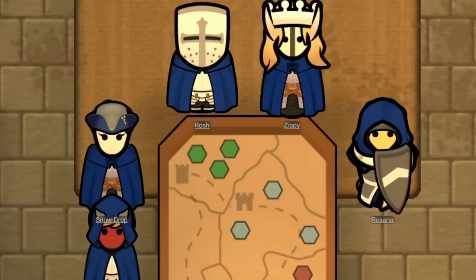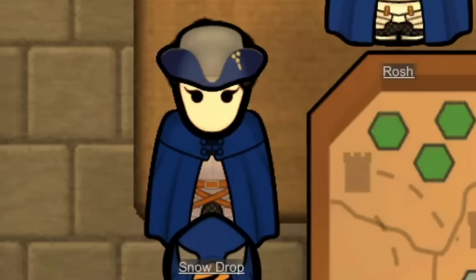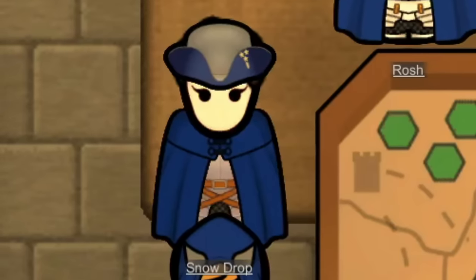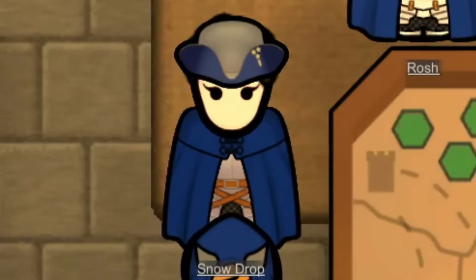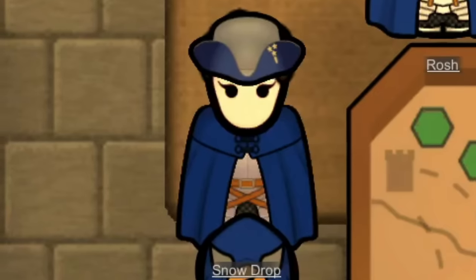Snowdrop is actually going to be going out to a local elven logging site, where she will slay all of the elves — unless some do not die, at which point she will take them prisoner. But most importantly, she will be collecting any of their resources, like timber or logs.